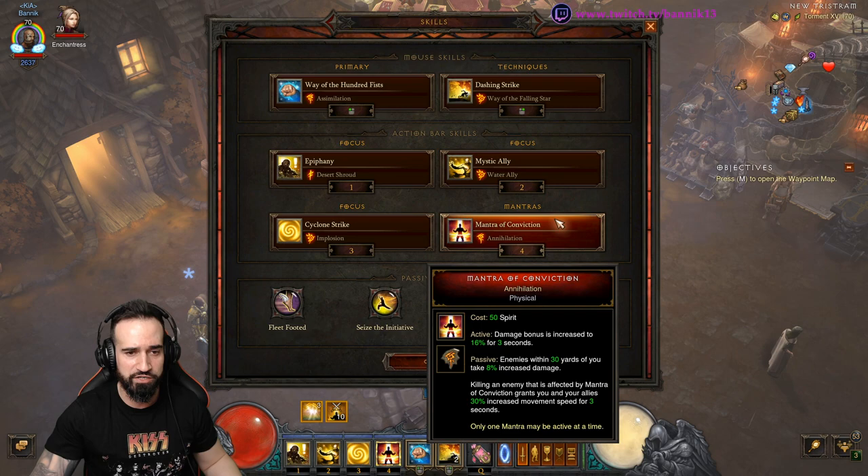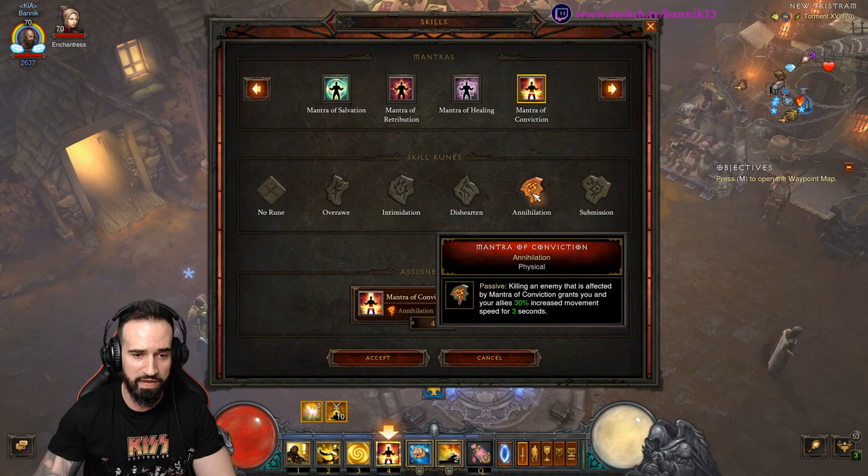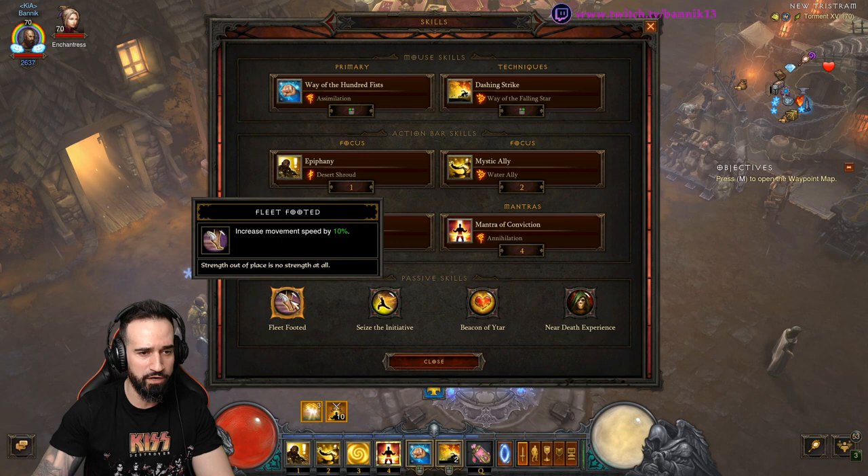Cyclone Strike with Implosion. Mantra of Conviction with Annihilation, again for movement speed increasing. Killing an enemy that is affected by Mantra of Conviction grants you and your allies 30% movement speed increase.